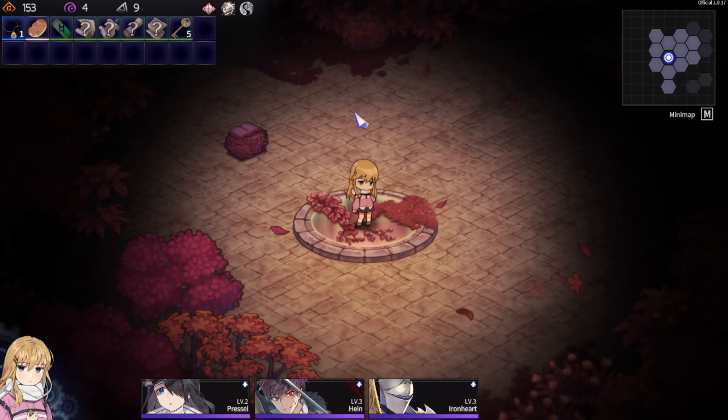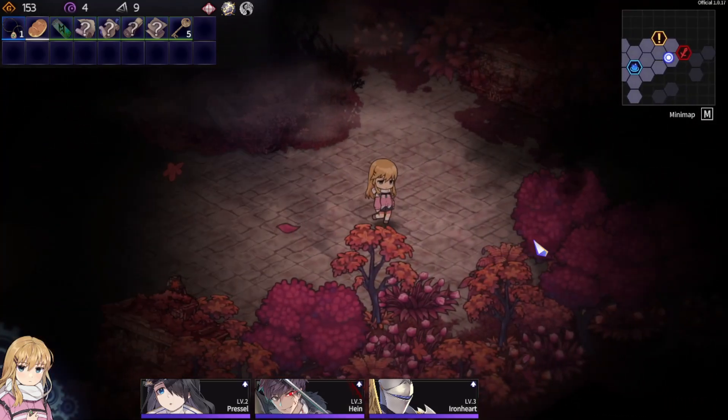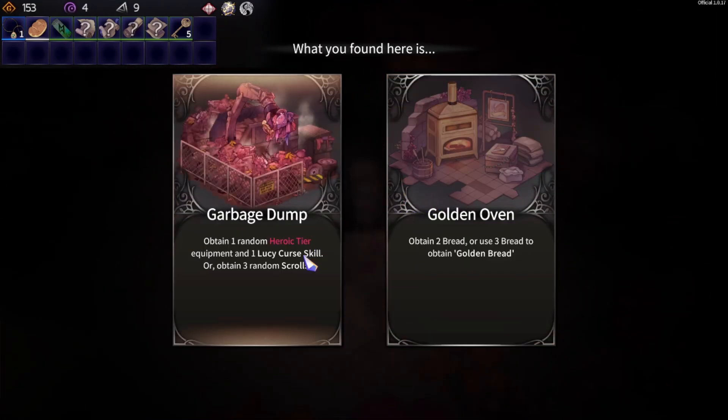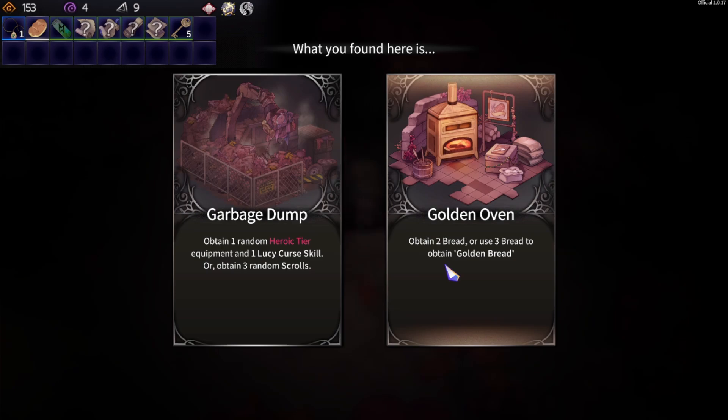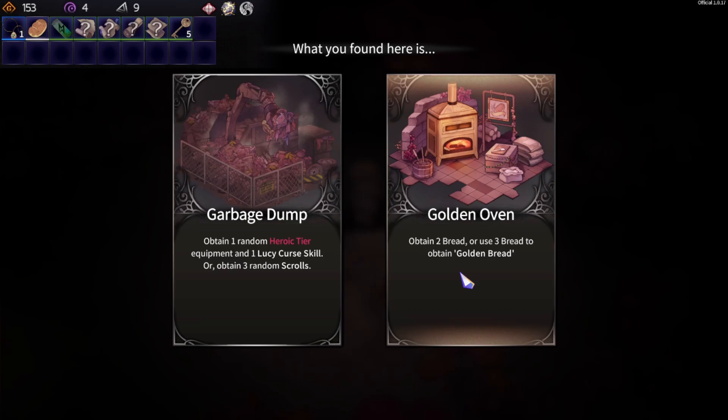It seems like we're in a new area — the Bloody Park. It's a little bit red around here, which is probably not so good, but it should be fine. We could already fight right here, but I'd better check this out first. The garbage dump offers: obtain one random heroic equipment piece, one lucid curse, or three random scrolls. Also: obtain two bread, or use three bread to combine into a golden bread. That sounds really interesting. A curse with a heroic tear thing, or healing items — I think I would prefer the healing items right now, specifically because we lack a little bit of healing supply.